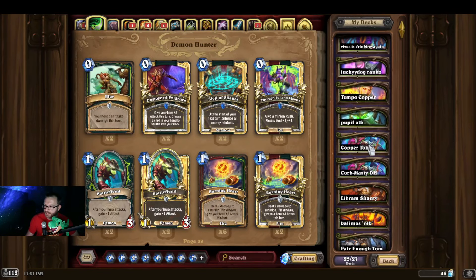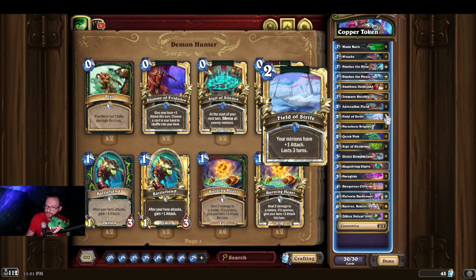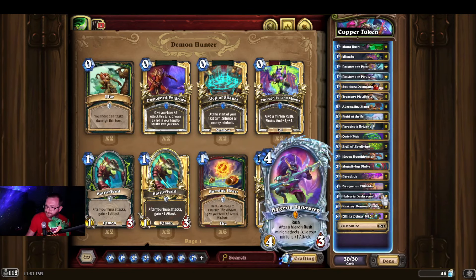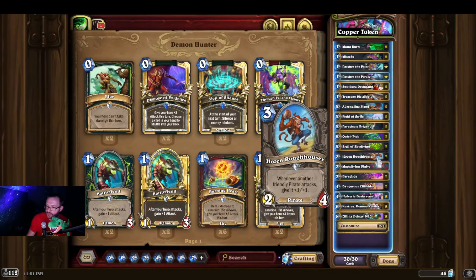Another place you could take it is what Copper Scum is working on right now. Copper Scum took this deck from 1400 on EU up to 12, and it's going more into the Token-y aspect — the Swarmy 1-1 Chargers. For that reason we're running old card Field of Strife, which pairs nicely with Sigil of Skydiving and Treasure Distributor. We're also running wide-board buffs like Halveria — one attack and now everything is buffed up, plus one attack.